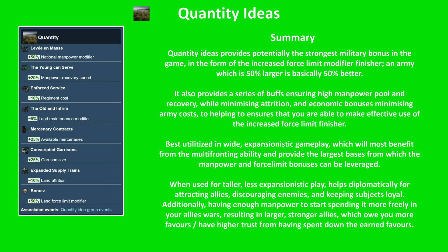Quantity Ideas are best used in a wide, expansionistic gameplay, which gets the most benefit from multi-fronting ability and the largest base from which the percent-based manpower and force limit bonuses can be leveraged. That said, for taller less expansionistic play, it helps diplomatically for attracting allies, discouraging enemies, and keeping subjects loyal. Having enough manpower also lets you spend it more freely in allied wars to earn more favors, which you can then use in future conflicts. So it isn't just an obvious strong military bonus — it has flow-on effects to diplomacy as well, and is useful for both tall and wide play, even though it is strongest for wide play.